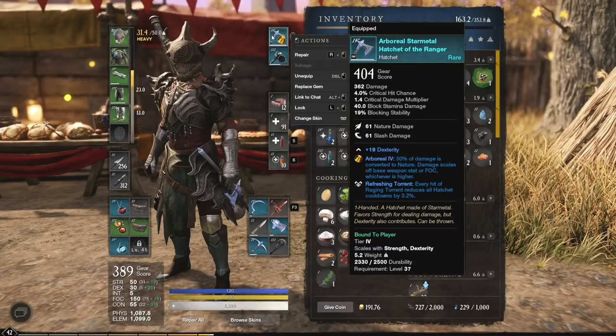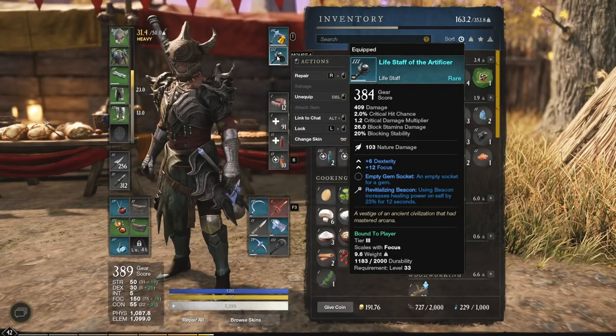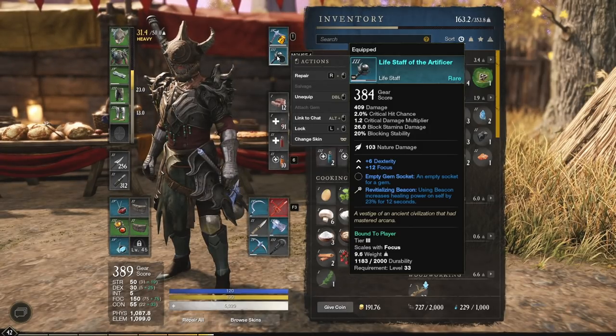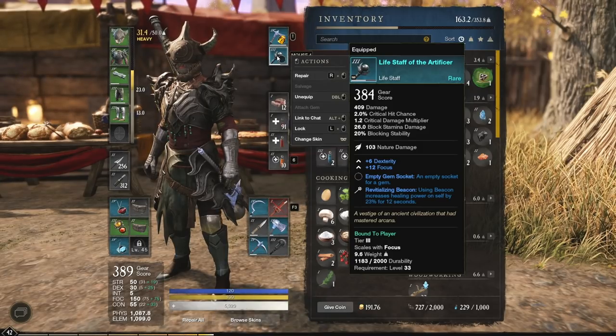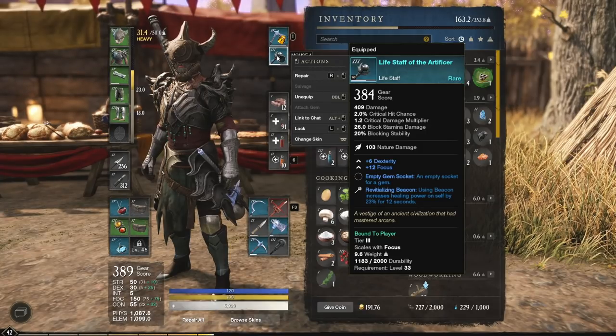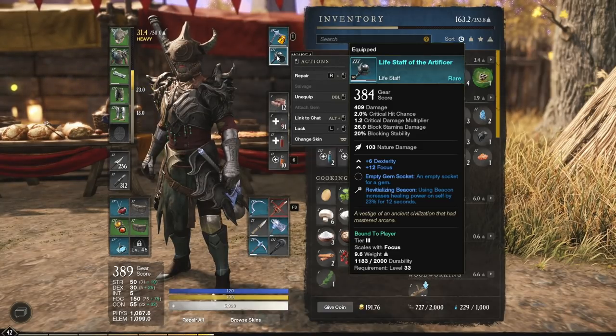On the life staff, we've got dexterity and focus — not quite ideal but I liked the perk I found: revitalizing beacon. Using beacon increases your healing power on yourself by 23% for 12 seconds. This is the perfect perk for a solo build using the life staff — that is a ton of extra healing. We don't have bonus healing on a heavy armor build, but this is actually more than the bonus we'd get from light armor. A quick note: this will only get buffed when you're on your life staff bar. So if you want to heal up faster, make sure you switch to your life staff, block, dodge, try to avoid incoming damage — when beacon is active you're going to get that 20+ percent extra healing. It's really good.